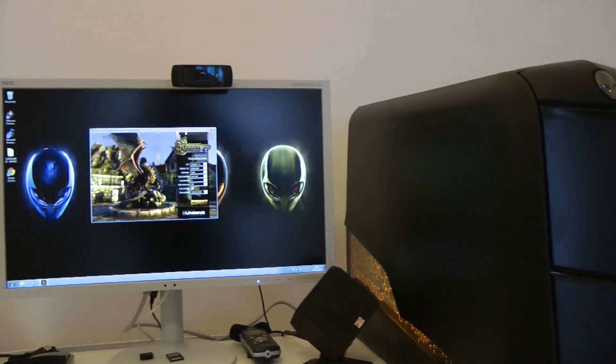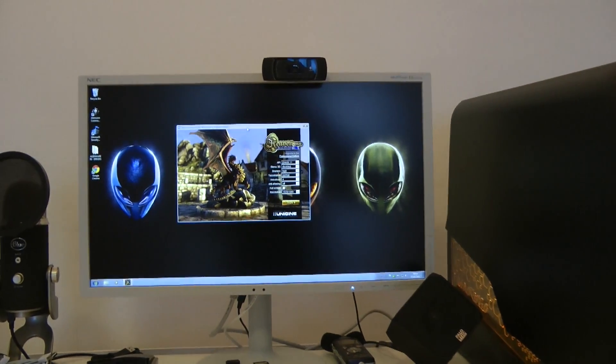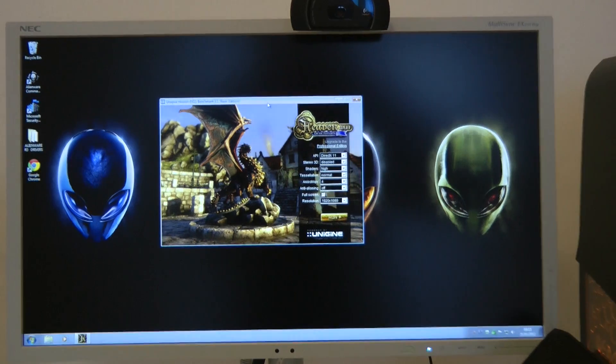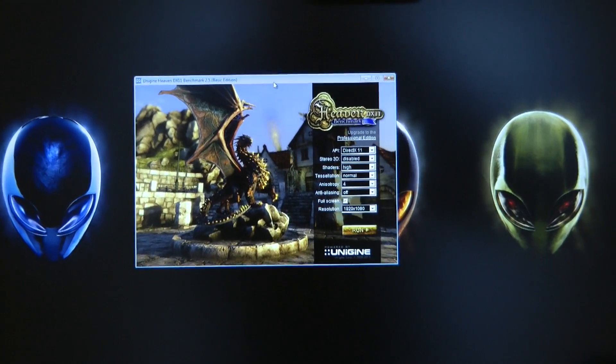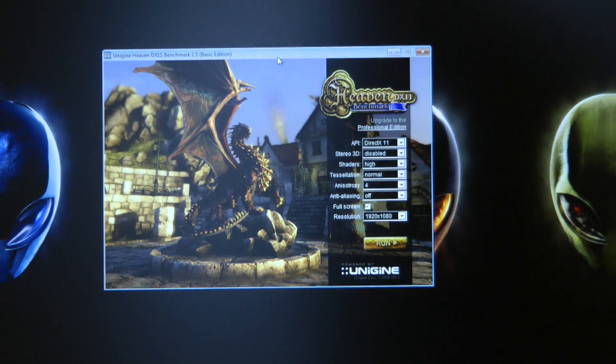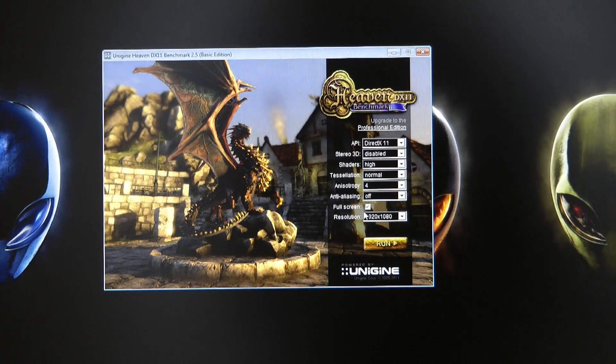Let's head on round to my screen and I'll show you what settings I've got on the Heaven benchmark. I've left everything to the standard settings: DirectX 11, stereo 3D disabled, shaders high, tessellation normal, anisotropic filtering at 4, anti-aliasing off, fullscreen yes, and a resolution of 1920x1080.